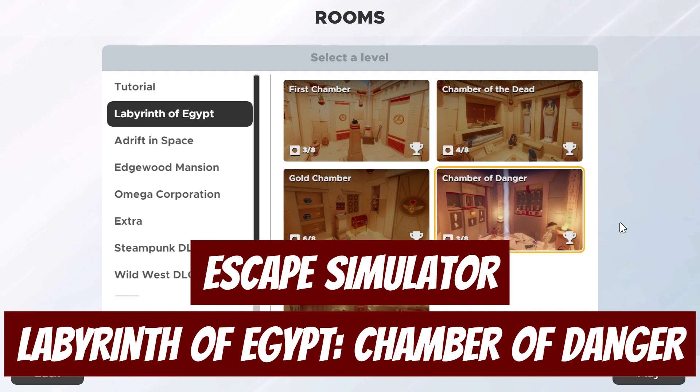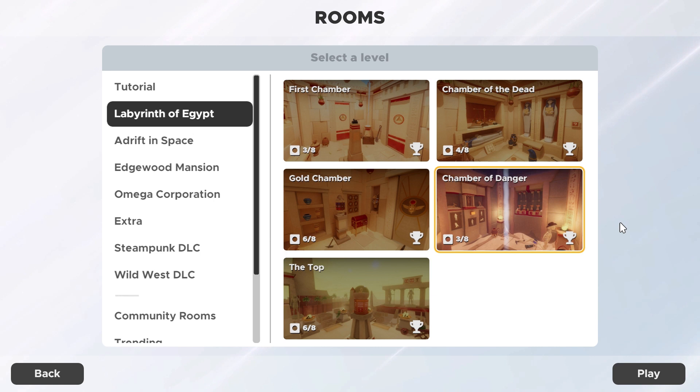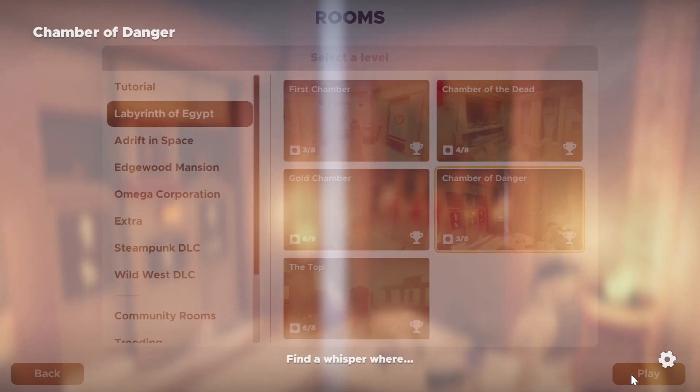Welcome back everybody to another full room solve where we'll explain and solve all of the puzzles in a given room for Escape Simulator. Today we'll tackle the next in the series of Labyrinth of Egypt — the fourth room called Chamber of Danger. Let's jump in.